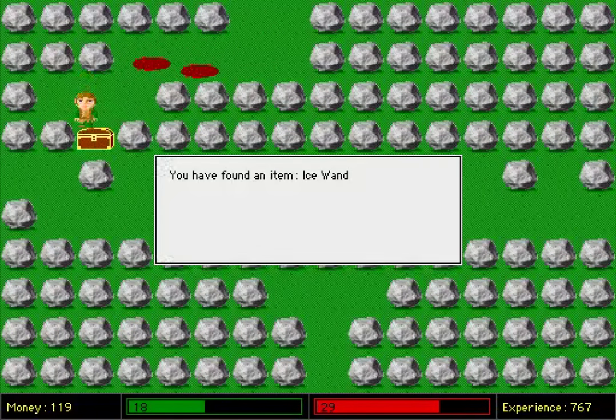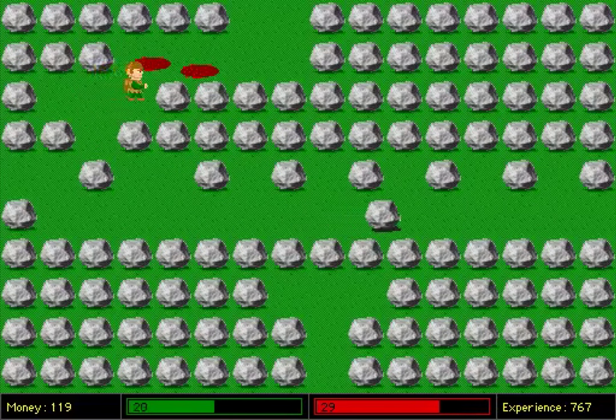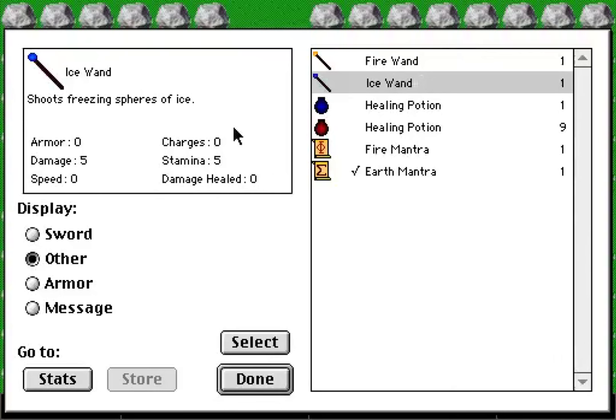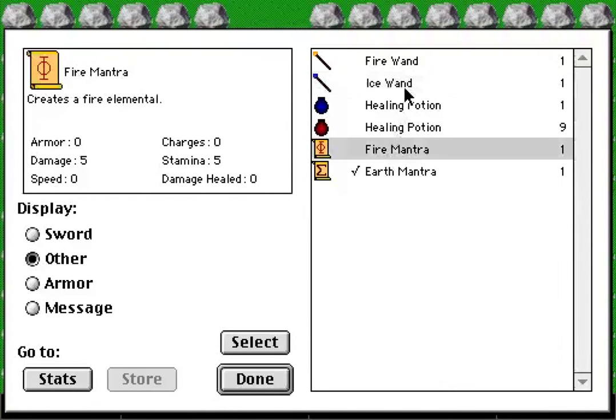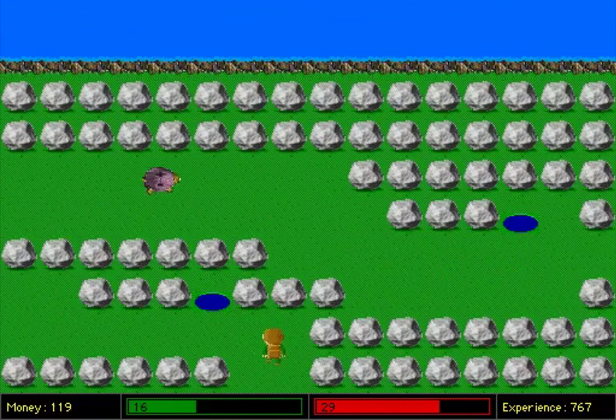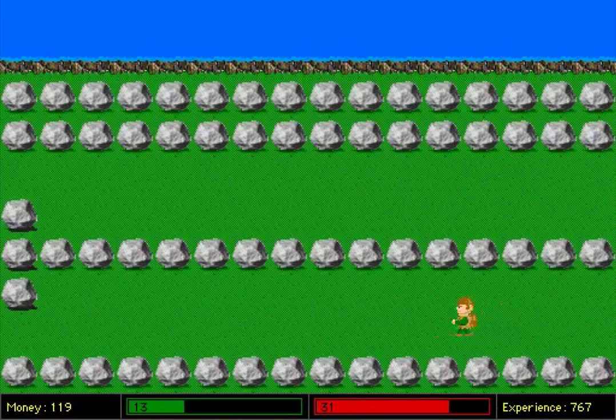This is just for a chest — Ice Wand! Damage five, stamina five. So it's like the fire mantra. How does it differ? Seems roughly the same. I wish I had a map of some sort — it's a little hard to keep track of the terrain in my head.